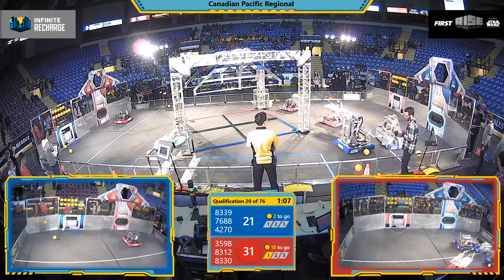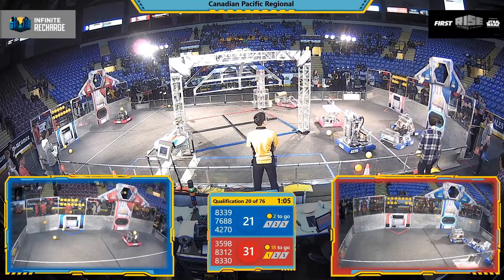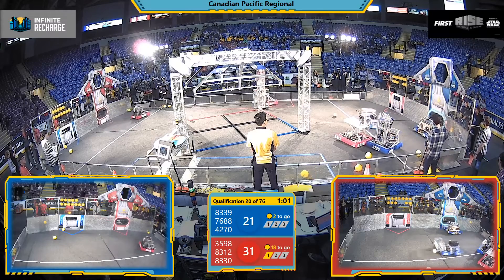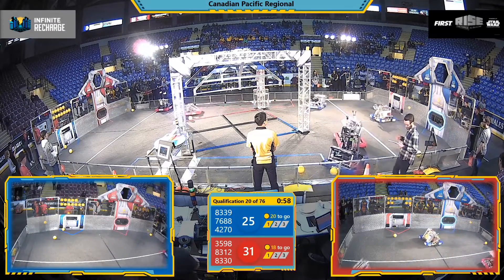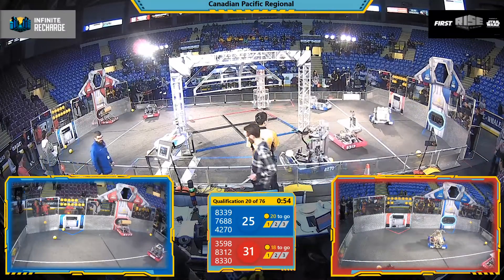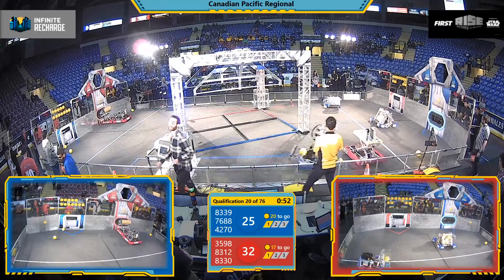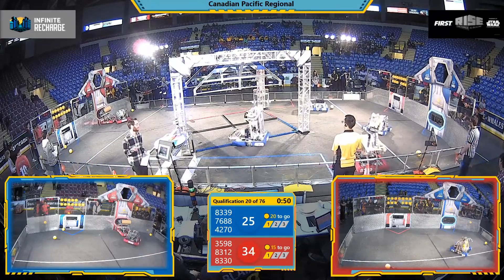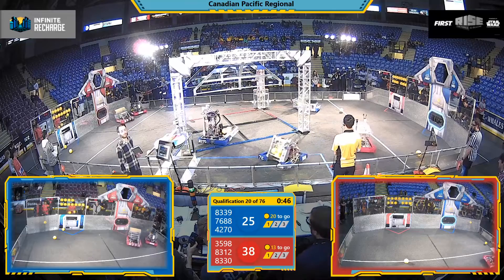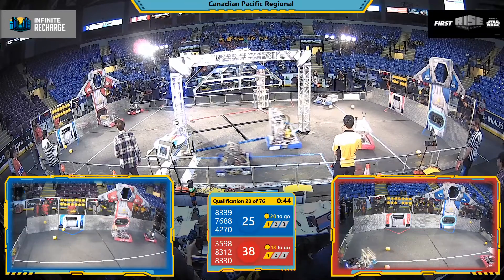In comes Blue Alliance machine of Creekside Voyagers from Burnaby. They're going to line up with the bottom power port, while their Alliance partner — Crusaders — sinks two decently mid-range shots. Four points in total for that scoring cycle. Red Alliance, despite that, is still in the lead by just a little bit. 38-25 is your live score with about 45 seconds left to play.